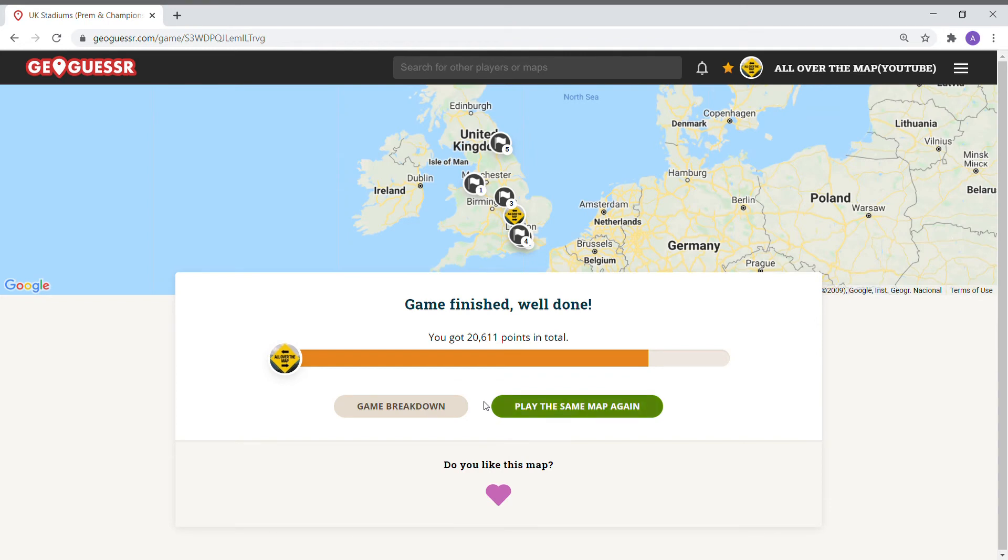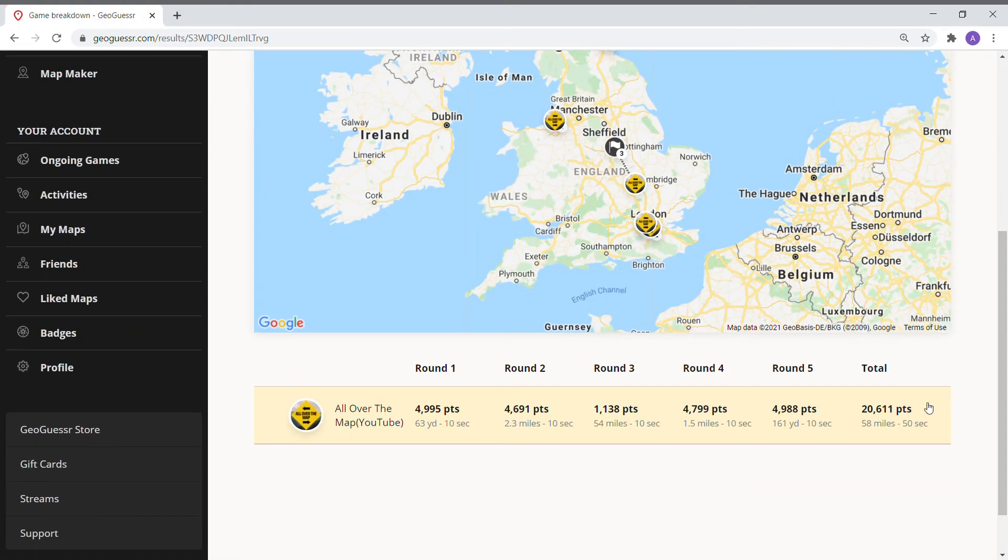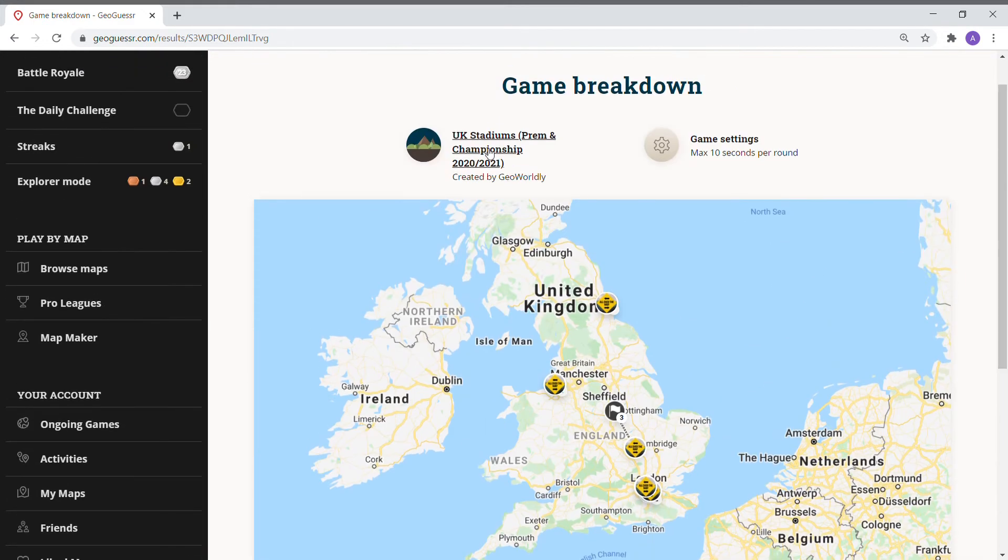Nottingham Forest round — 20,601. I'm a little off today. 50-second round total, 58 miles off, 20,611. I feel like I want to do this one more time — I'm going to keep going.